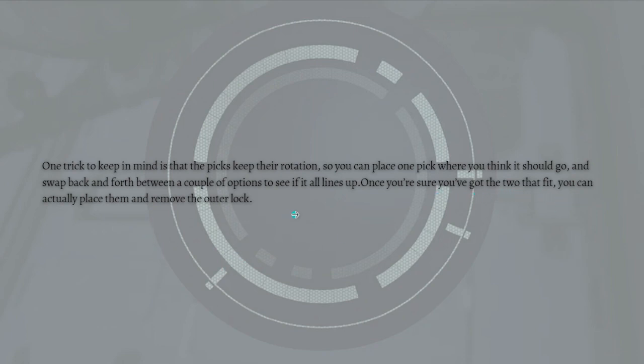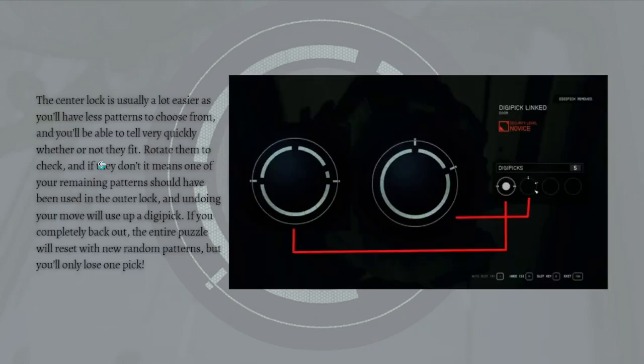Once you're sure you've found the two that fit, you can place them and remove the outer lock. The center lock is usually a lot easier as you'll have fewer patterns to choose from, and you can tell very quickly whether or not they fit — just rotate them to check. If they don't fit, it means one of the remaining patterns should have been used on the outer lock, and undoing will use up a digipick. If you completely back out, the entire puzzle will reset with random patterns, but you'll only lose one pick.